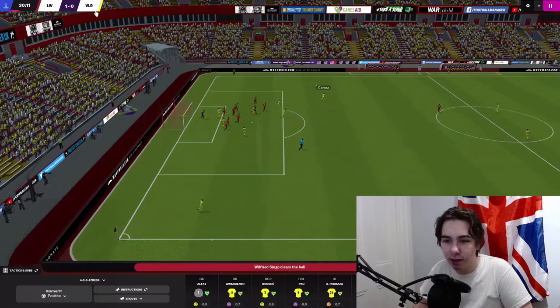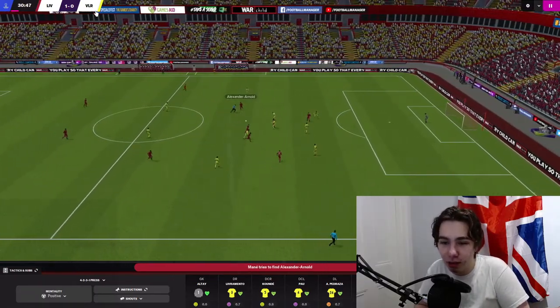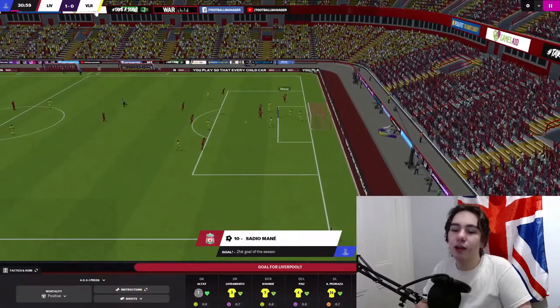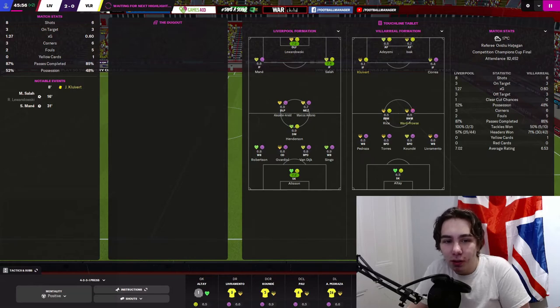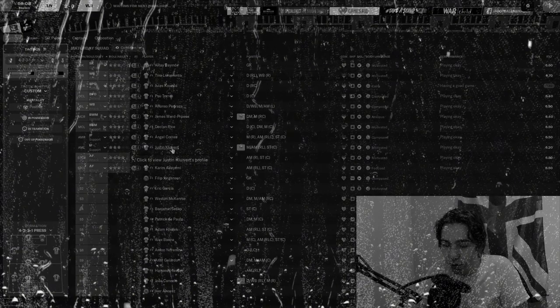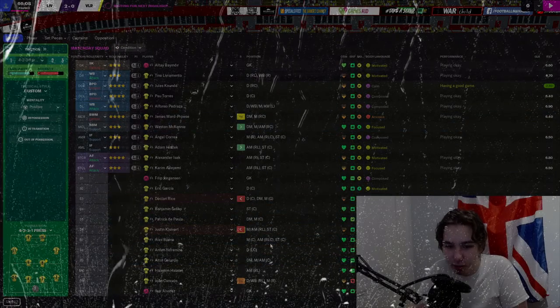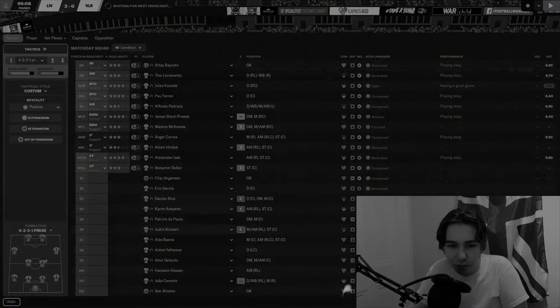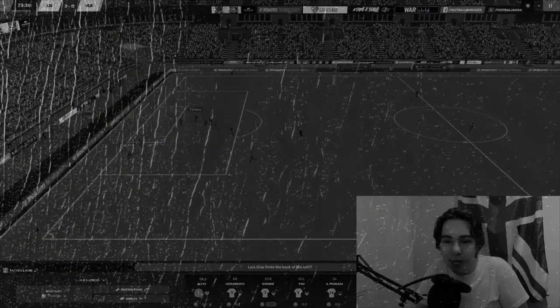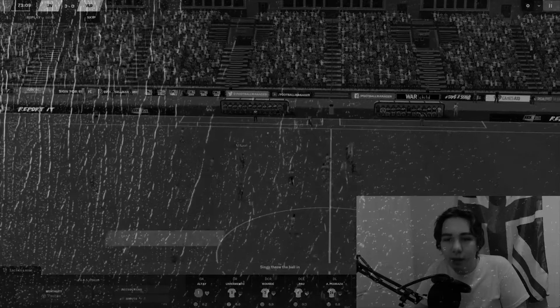Ward-Prowse delivers another dangerous corner to the back post but it's cleared. Alisson goes long, straight to Mane, and Liverpool play back to front easily — into Lemondski, and Mane on the rebound. 2-0. Starting to feel like it may not be our day. We bring on Holzek for Cliver, McKinney for Rice, and Benjamin Sesko comes on for Adeyemi as we need a goal. Liverpool come down the right — Firmino to Luis Diaz — and that makes it 3-0.